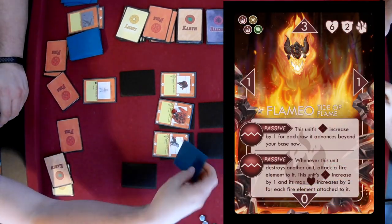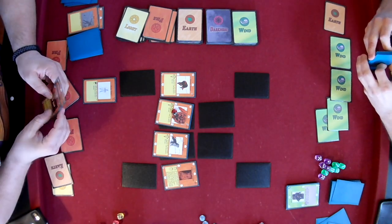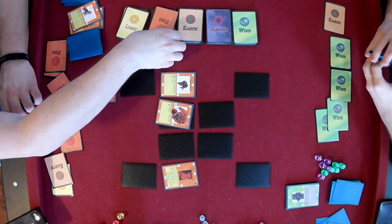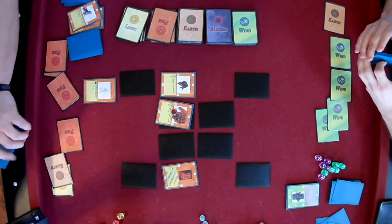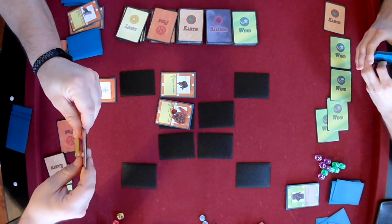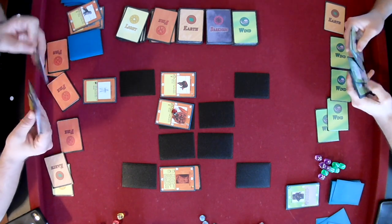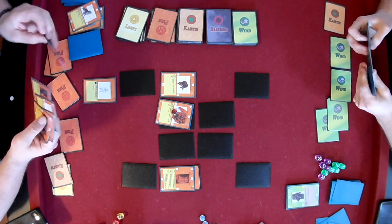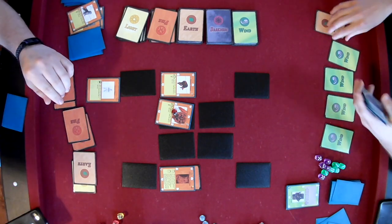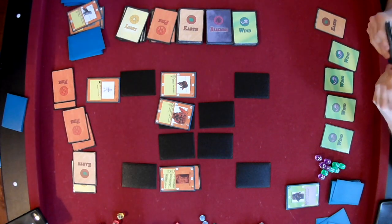A Flameo! This is a very scary board. He's actually gonna choose to kill his own Pyrewulf Pup to buff the Flameo. Interesting — he's gonna free up some space in that row. And makes Flameo, who is already quite a scary snowball of flame, already a little bit more powerful.